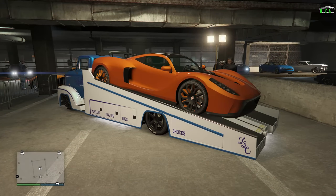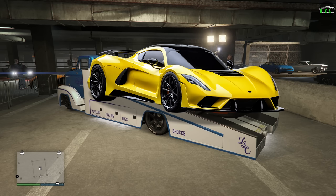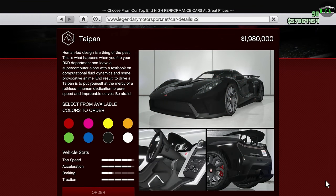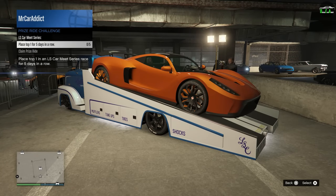The current prize ride for this week is the Taipan. This car is primarily based on the Hennessy Venom F5, although the proportions are a bit strange on the GTA V variant, and it has a normal price of just under $2 million. To get this car for free, you have to place top one — meaning first place — in an LS Car Meet Series race for five days in a row. I have never seen that before; usually it's a maximum of four days. Five days is absolutely nuts.